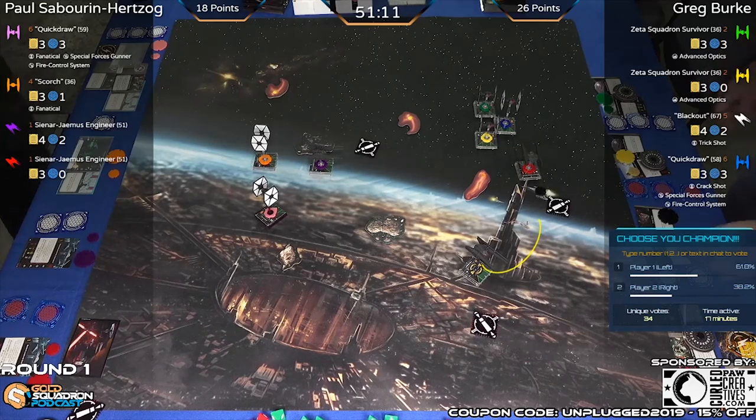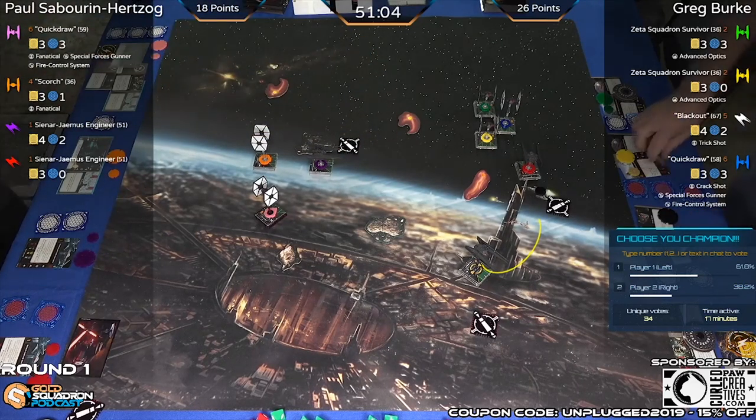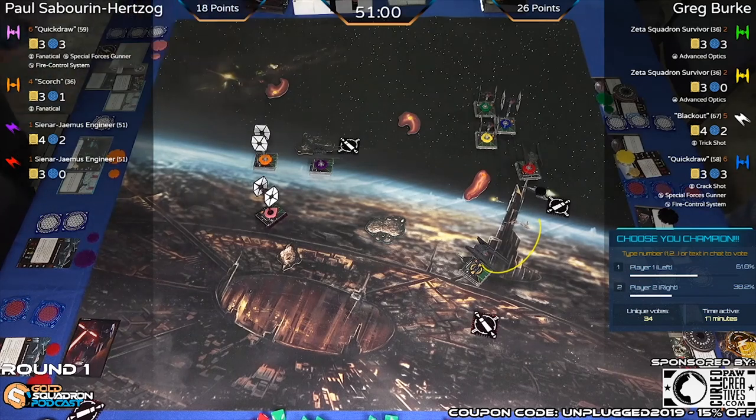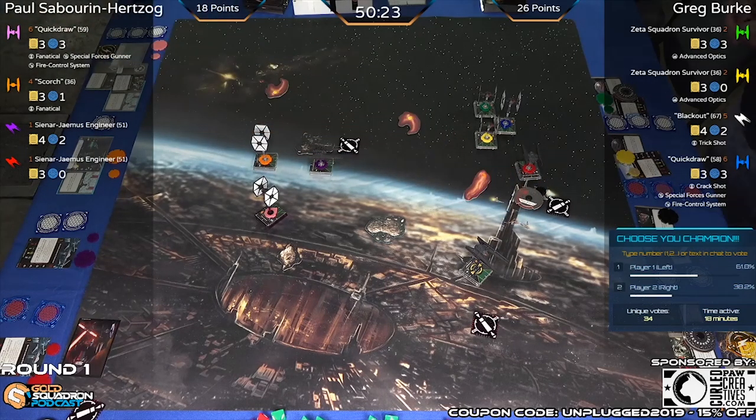Somebody in chat asked about the mat — this is the Fly Better Grand Championship mat. I'm very good friends — basically family — with the Fly Better folks Ryan and D. They're like, 'Hey Dion, we got the mat, you wanna use it?' and I was like, 'Sure, let's make it happen.'